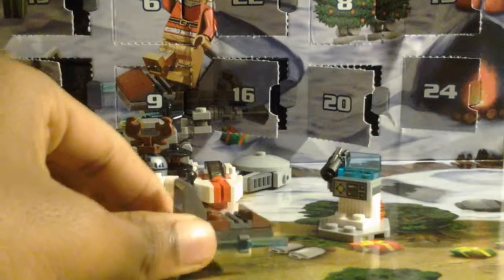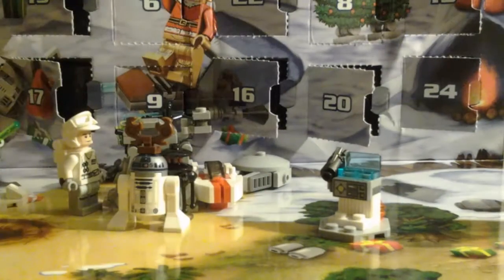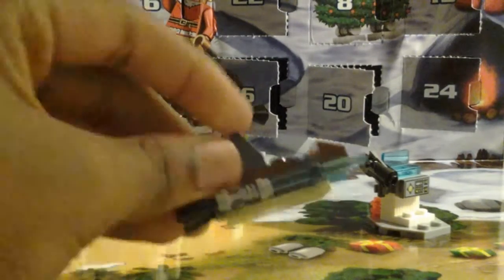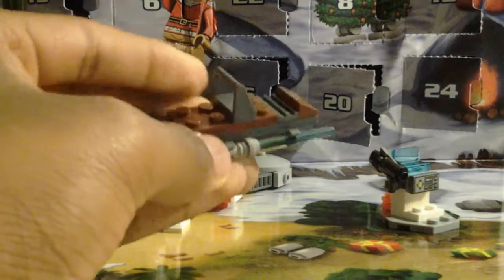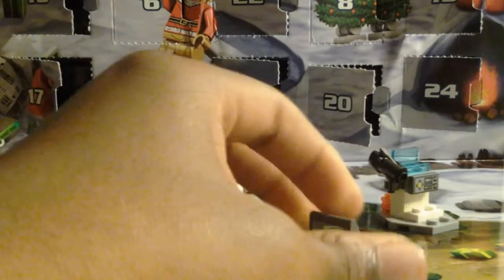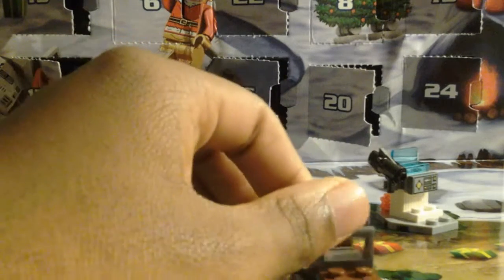It looks like it would just be hovering like that, but then it slides — it slides across the area. You actually have to build this thing in two parts and then connect those two together. The thing about this set is you have to look at the picture and try to figure out how this thing is even built, and just hope that you built it right. That's how it is with advent calendars — they don't really give you too much instruction because you're supposed to be able to do it on your own.